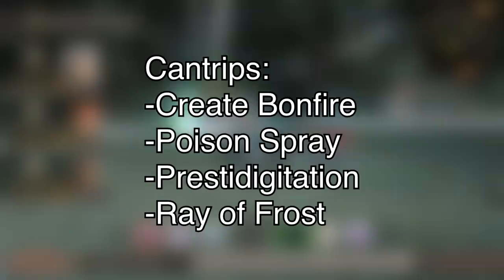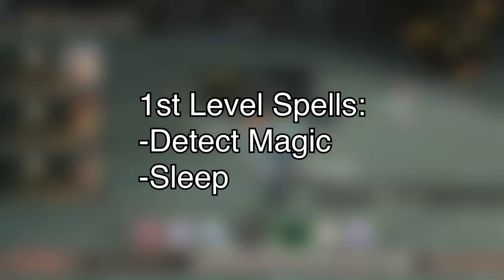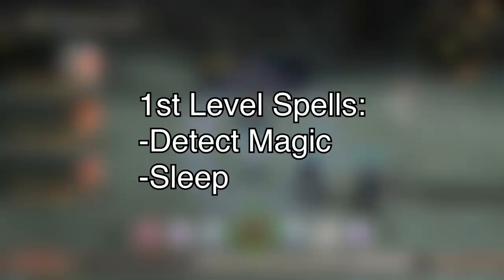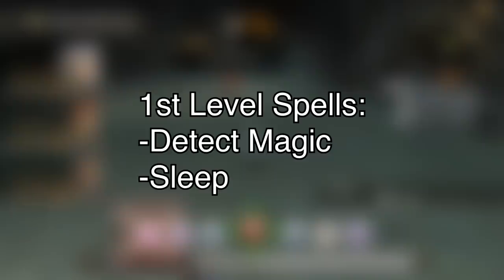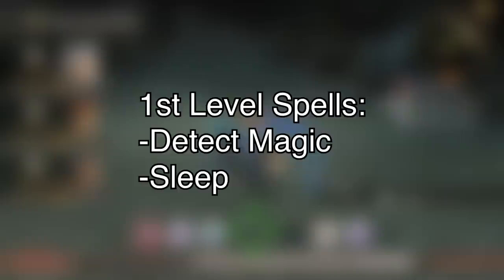For first level spells, I went with Detect Magic — unlike Shulk's, which I gave to him because he's smart and would be able to figure this stuff out, I gave it to Melia on the idea that she would be more knowledgeable of High Entia-related things specifically and better at detecting Aether because she actually works with this stuff. I also went with Sleep because she starts out with Hypnosis — Sleep is a spell you can use to put people to sleep. Ironically, the spell I use later to replicate Shadow Stitch can only affect one creature when Shadow Stitch affects multiple, and Sleep can affect multiple creatures when Hypnotize can only affect one in-game, although this makes it more useful.